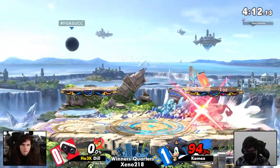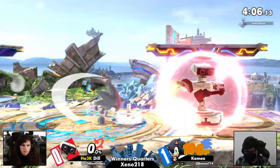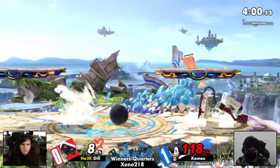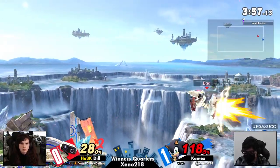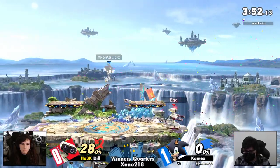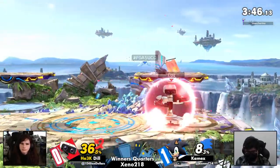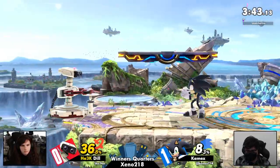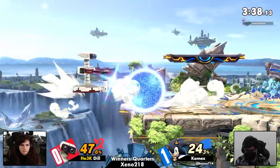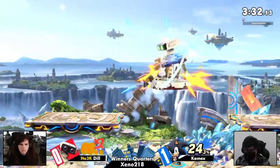If Sonic can't find a raw smash attack, typically what he wants is edge guards, and Dill is so great at mixing up her recoveries. But Kamex was ready for it that time with a long-lasting forward air — straight up calling out Dill jumping out of the up B, positioning himself in a really smart place where she had to use the jump. Kamex was looking for an early kill but is going to find himself killed by the Arm Rotor. Sonic typically likes to recover low with the spring and doesn't have a hitbox above him, so Arm Rotor is perfect for that.